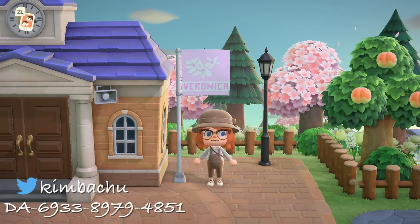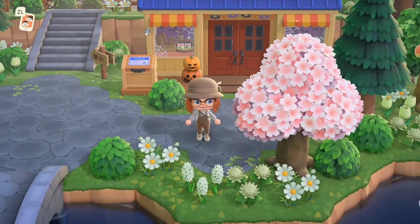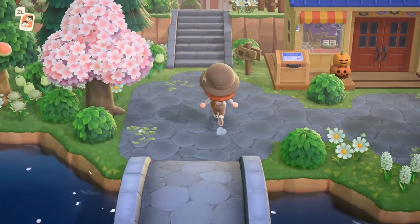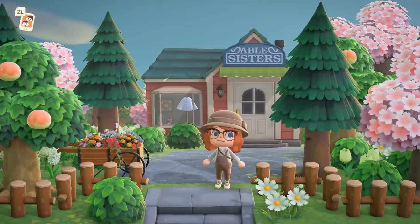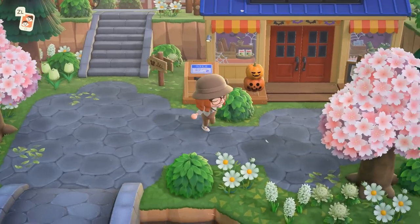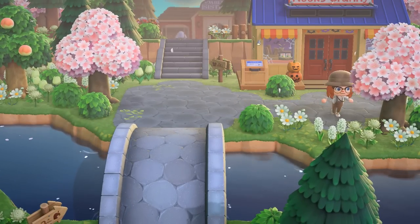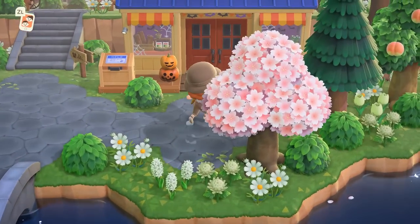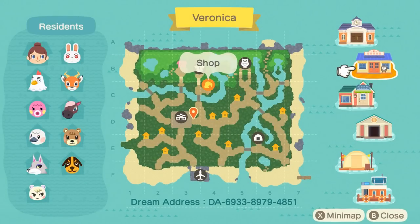This island truly blew me away — the island of Veronica by Kimbachu on Twitter. I love how wide the paths are here. I feel like usually you see paths that are too wide, but this one has just very cute, unique paths. The fact that it's in cherry blossom season made this such a calming island visit — just the perfect time of day. The colors and everything were so beautiful. We also have a little shopping district as Able Sisters is right behind, which is super convenient. The greenery feels so lush but also just so clean and easily navigable. The map for this island is another stunning one — I absolutely adore these paths.